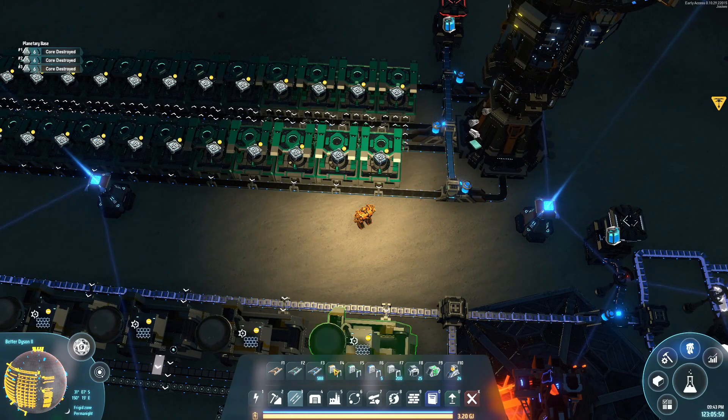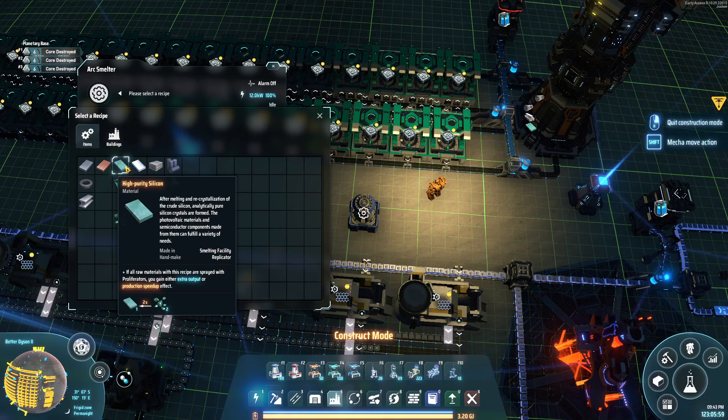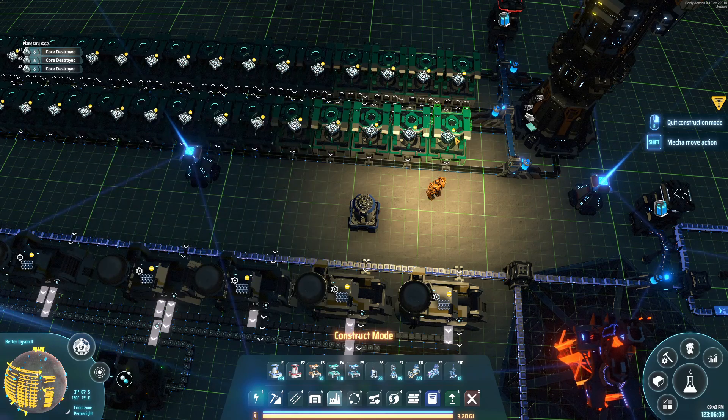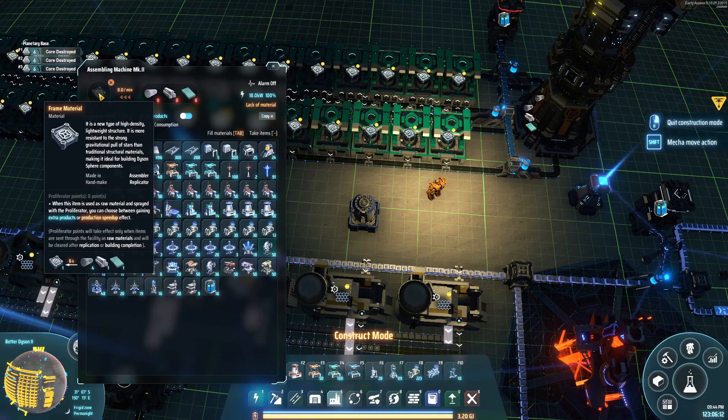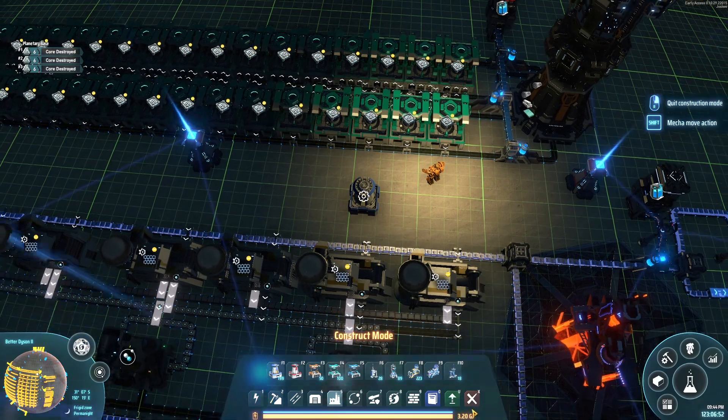Now we need to figure out exactly how much high purity silicon we need. We'll check the smelter numbers. We're going to proliferate the ore, so normally we get 30 recipes per minute but proliferating gives us 37.5. We have 150 assemblers doing 10 recipes per minute, so we need 1,500 high purity silicon per minute. Checking the math: 150 times 10 is 1,500, each recipe requires one high purity silicon. 1,500 divided by 37.5 is exactly 40 smelters — pretty good.